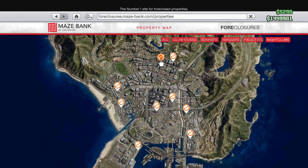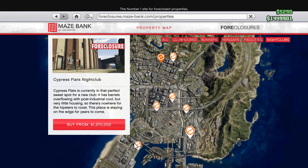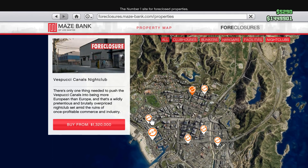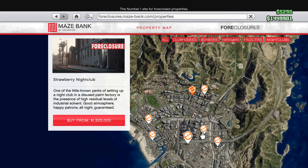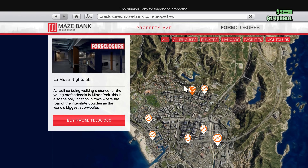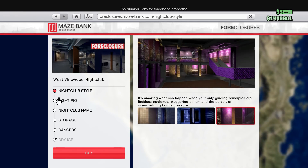I bought this one — it's 1.7 mil, the most expensive one. But honestly, it doesn't matter. They all look the same on the inside and function the same. There's no upper advantage to buying the expensive one; the only difference is the outside appearance. So you can just buy whichever one you want — it's just like facilities and bunkers, it's just location.